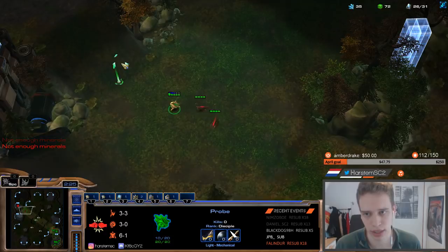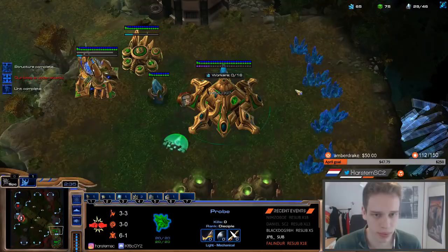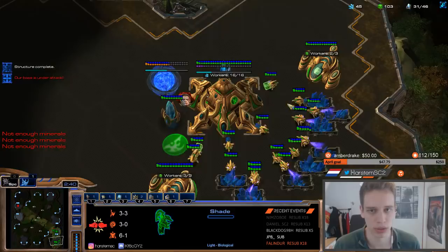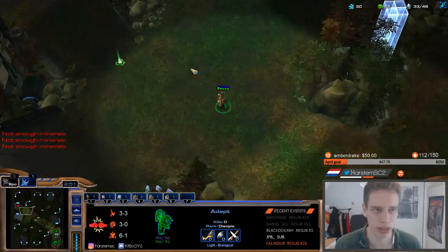I also like to chrono my Stalker afterwards. I want to see all of his units go out of the natural. Most of the time they build 4 spine crawlers. In this case I want to prevent a run-by into my main. The moment our natural finishes, we take one worker out of gas, so we go 3-2 in gases. We also chrono the Stalker, and once we can afford it we build a twilight. Slight probe cut, not very long.